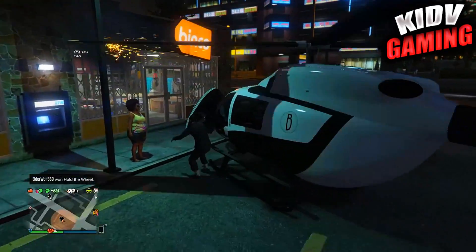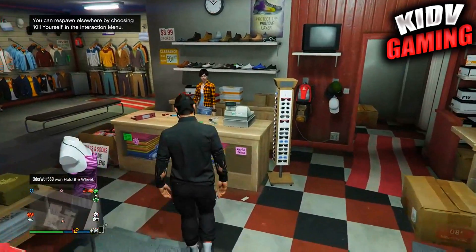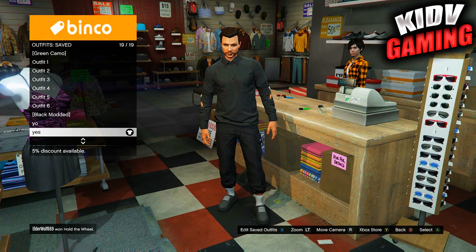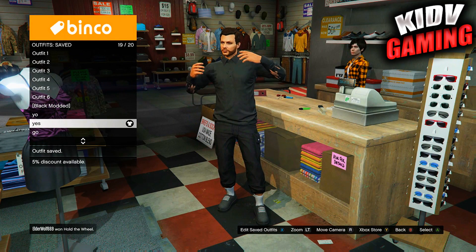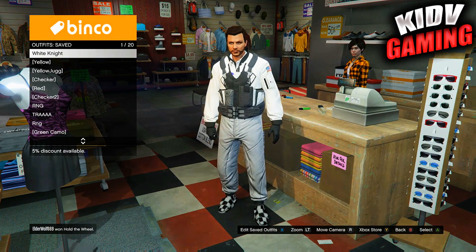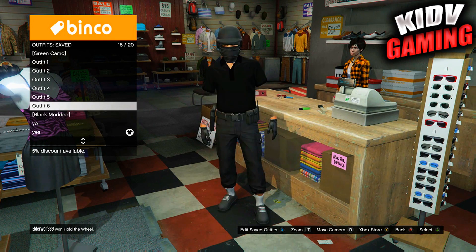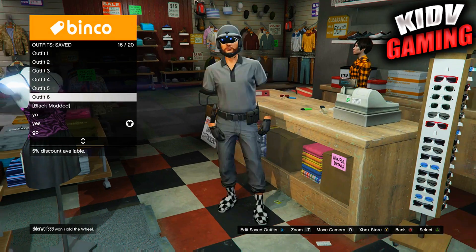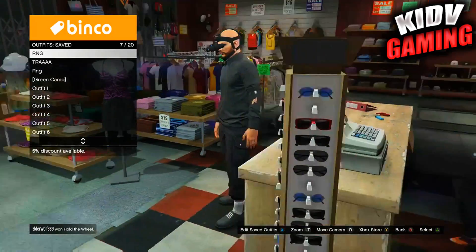Once you've made your way to the clothing store, walk in and save this as an outfit — save it as whatever you want. Then pick any outfit that does not have the goggles, go back to the outfit with the goggles, and then choose your other outfits. The goggles should transfer to all the outfits — that's how you get the night vision goggles on basically any outfit you have saved.